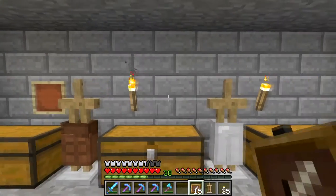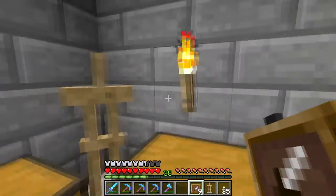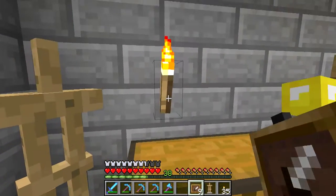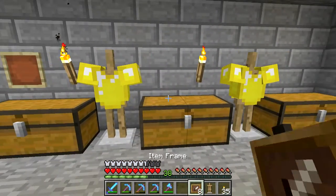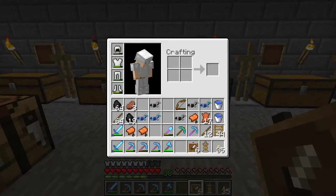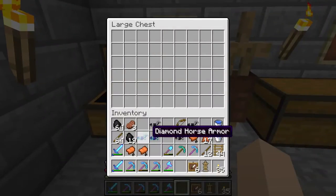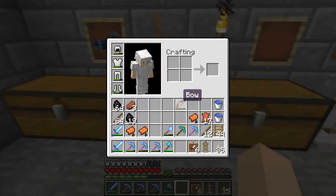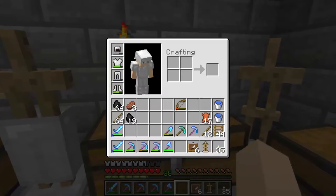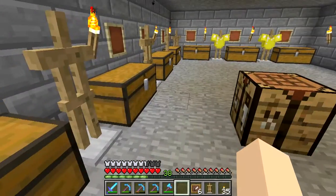We're going to put these item frames just like this — I messed that up, but that's all right. We want that torch right there, and that item frame to go there, and that item frame to go there. There we go — we've got that all nice and laid out. Now let's start on this side and do horse armor here — we'll put all our nice horse armor that we've collected right there. We'll do saddles in this chest, and I think we'll do bows in this chest.